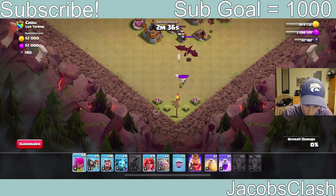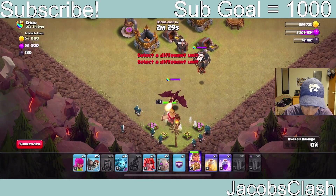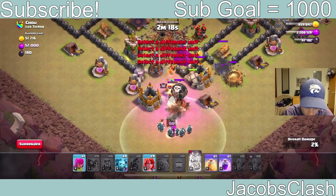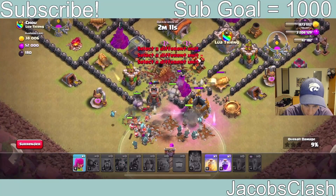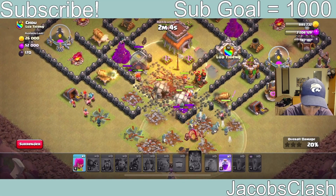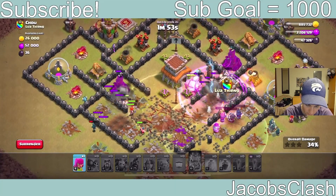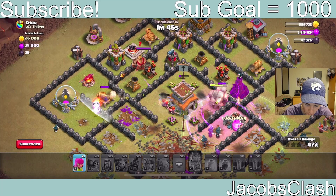One more archer to pull them further away. I'm placing the golems up front, then all the wizards behind the enemy king, then wall breaking into the base. In go the valkyries — saving the heal spells for now. All the wizards should go into the base. We're going to heal right here in the core and use the rage spell on the golems and valkyries. That was a ton of damage on the left side and the enemy king was sacrificed.